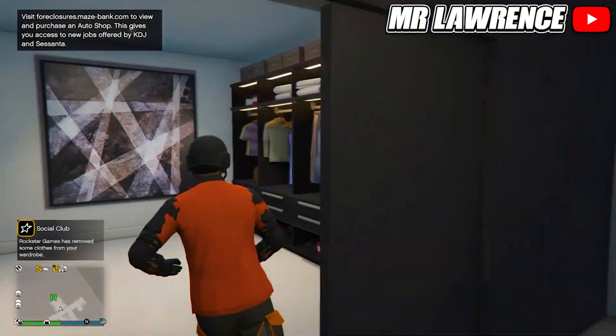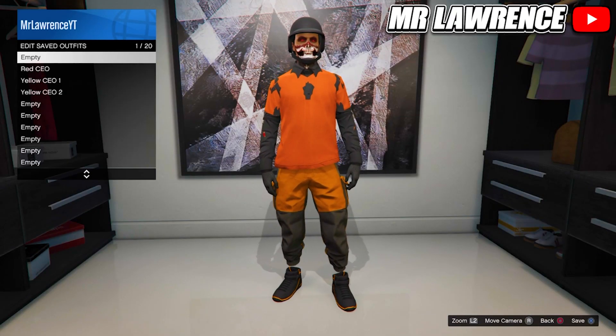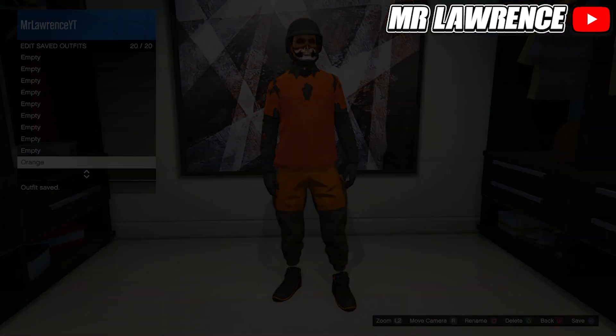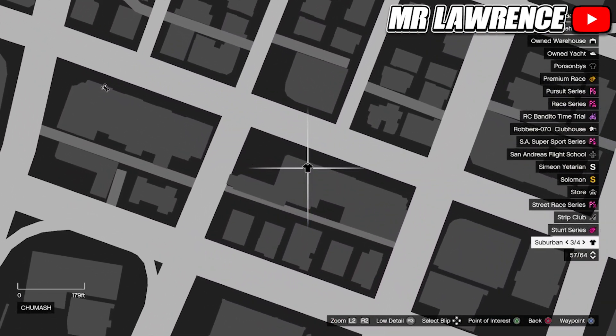Once you're back in Online, you should still have the outfit you wanted to keep, so save this outfit in slot number 20. If you did everything correctly, the other outfits are also transferred over. Now we will need to save the CEO vest, so make your way over to this exact clothing store on the map.